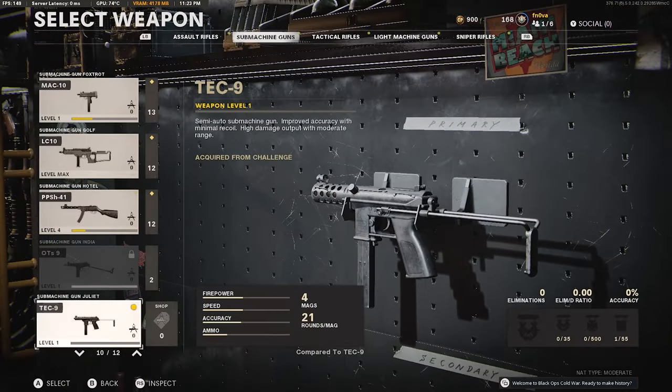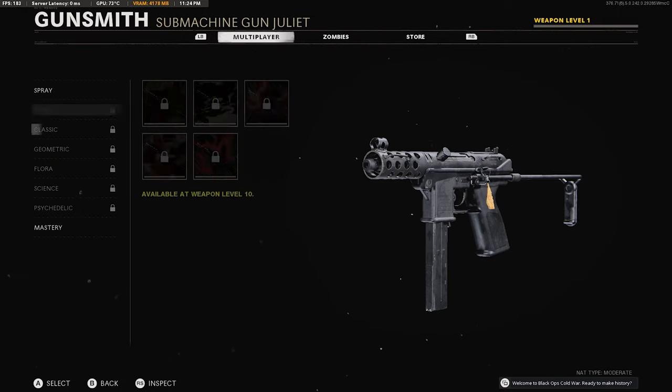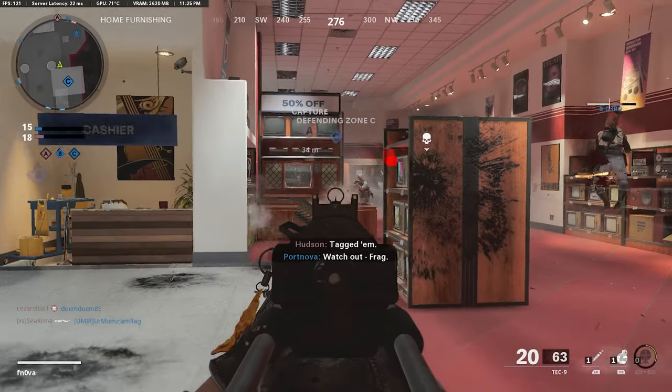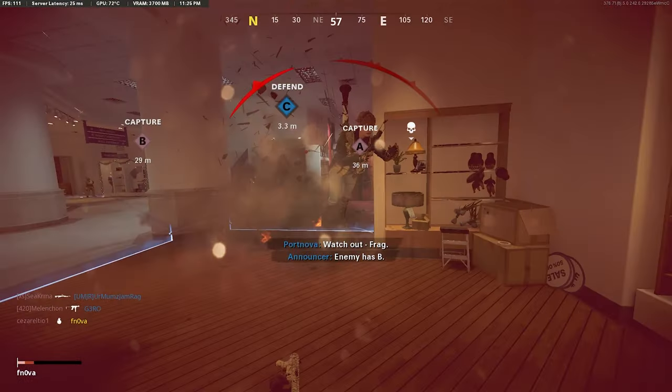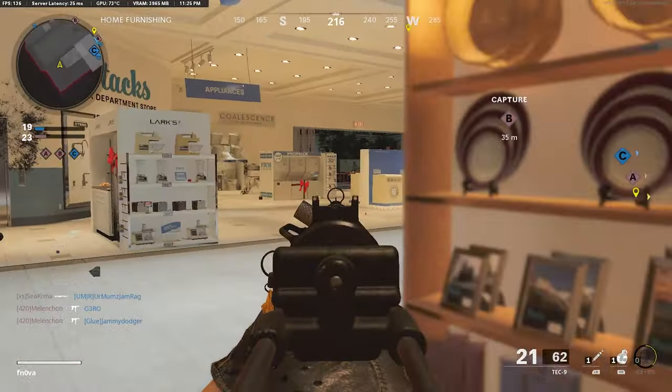Literally level 1 on the Tech 9 — I have not touched this thing. The only reason I'm using it is because it's apparently OP, so hopefully it's gonna make camos a lot easier. It's an in-progress game of Showroom. Oh my god, it's a semi-auto — why did I always assume this thing was not a semi-auto?